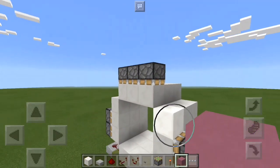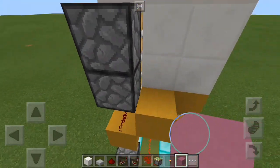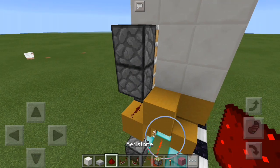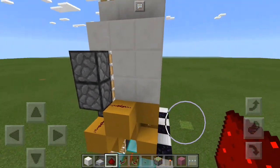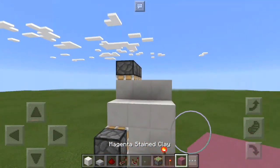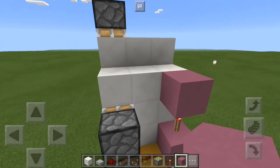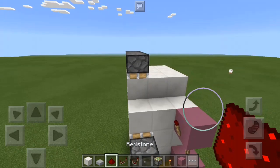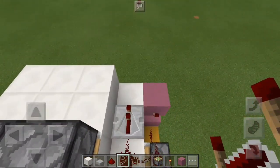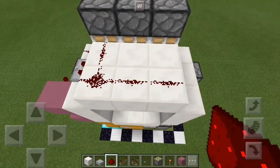Now all there is to do is wire up the top pistons for our door. I'm going to use magenta clay for this part of the tutorial. Starting from this side on top of this clay, place a dust right there on top of that. Then place a block on top of that with a torch on top of that, then another block on top of that. Put a torch on the side of that like that, then take dust and place it like that. Take a repeater on two ticks facing that way right there, then take dust and place it here, here, here, and in these two spots.